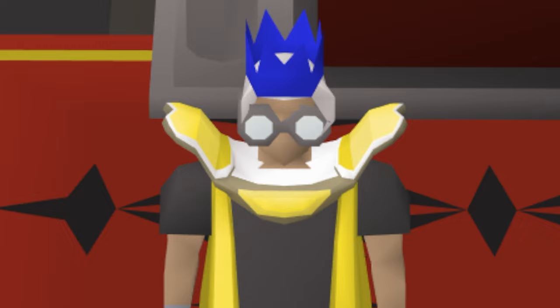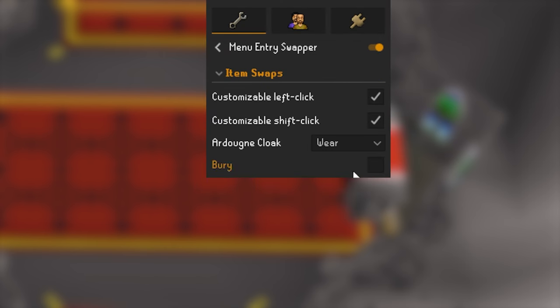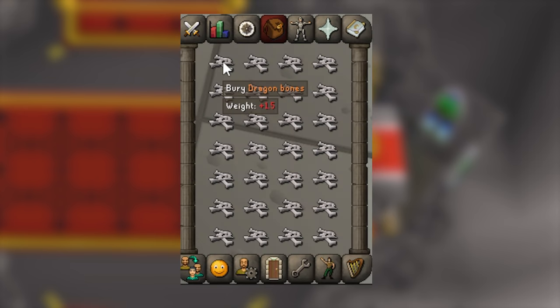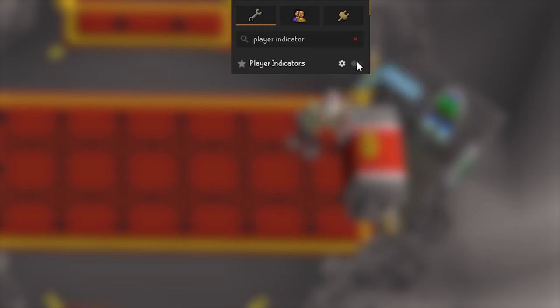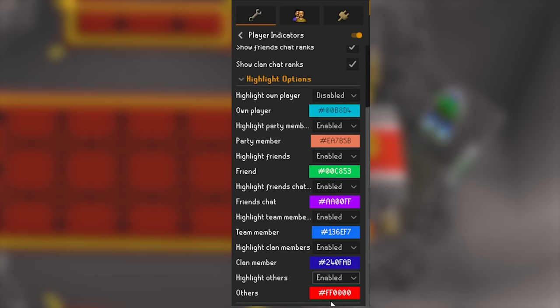There are three plugins that will help us with this method. First, enable the menu entry swapper plugin. Under item swaps, check the bury option — this will swap the left click on bones from bury to use. Next, we'll enable the player indicators plugin. Make sure to check the first option and also enable highlight others.